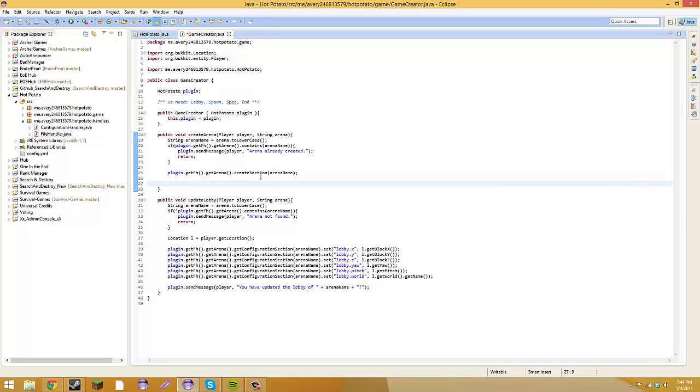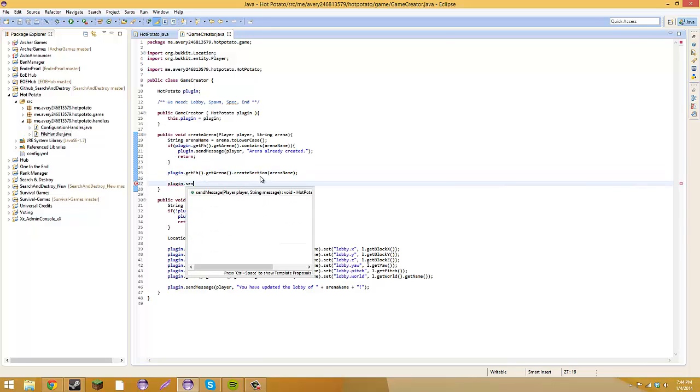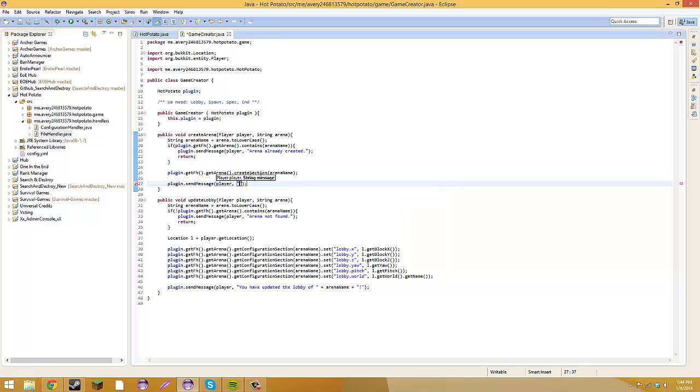Then we are going to send the player a message by doing 'plugin.sendMessage(player, "You have created the arena named " + arenaName + "!")'.